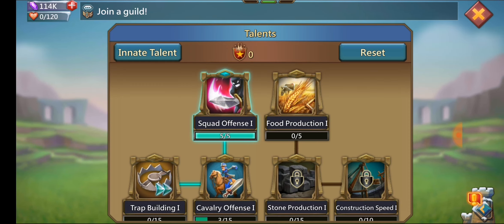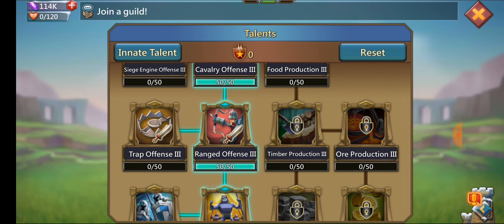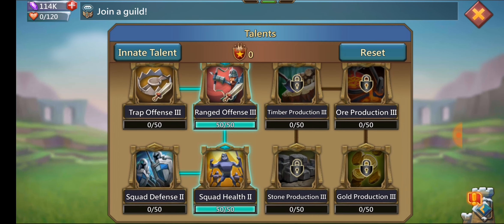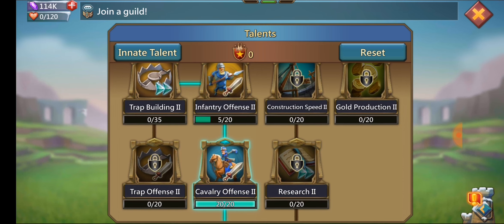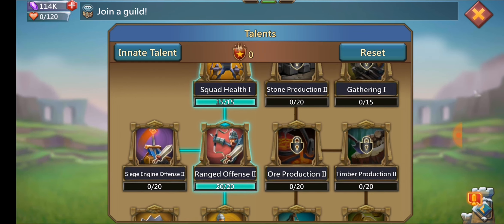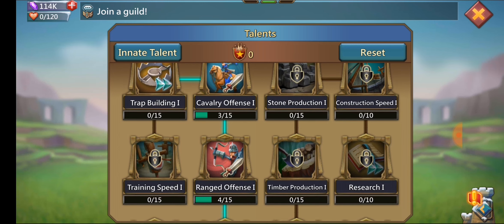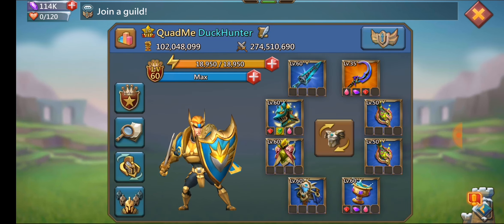People always ask about talents — it's pretty basic. Whatever you need for your account: if you need more HP, I always max HP. You can put more points into range, cav, or infantry. I always max squad health range three, cav three, infantry three at the bottom, and I max cavalry offense and range offense. I don't have as much in infantry, so you could switch that around. I also max squad health one and squad offense one for army attack.